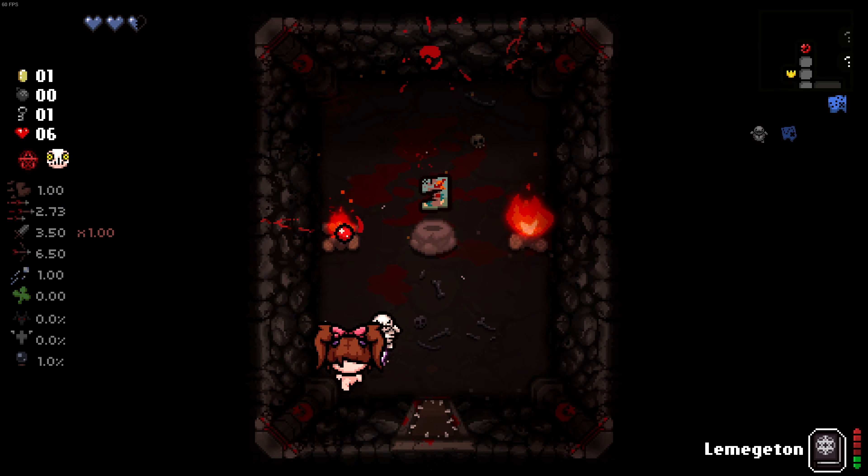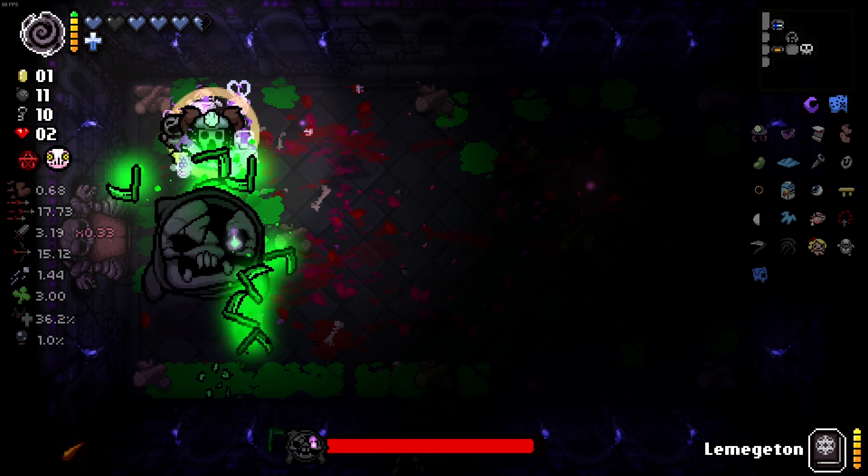Wait, I actually got Tarot Cloth! And there was a nickel in this room. There was a trinket last floor that I forgot to go back and pick up. I'm at this dilemma of do I go into my item room — okay, it's no longer a dilemma because I got a Reverse Stars Card. Tarot Cloth two stars — it didn't work. Are you kidding me?